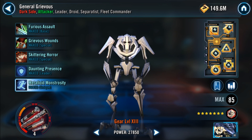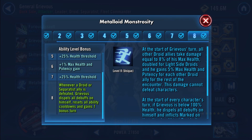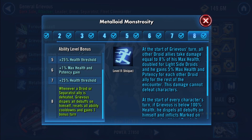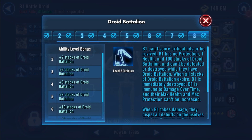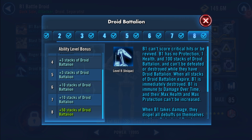The second important zeta is Grievous' unique which is going to come into play more towards the second half of the battle when some of your teammates start to die. This will simply add a few bonus turns and cooldown resets to Grievous which will really up your damage on the last few turns of the battle. The third important zeta you're going to need is the B1 zeta which is just going to double his stacks of droid battalion to 100 from 50. This means he's going to stick around a lot longer and most of the time will only start to die towards the end of the run.